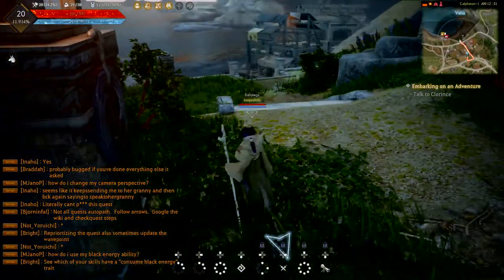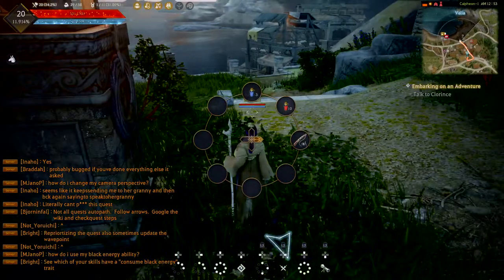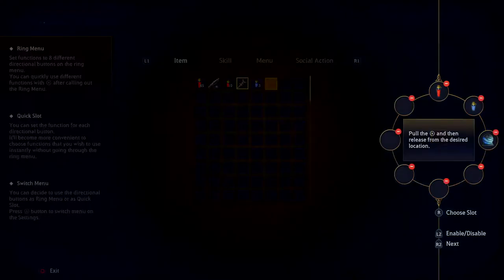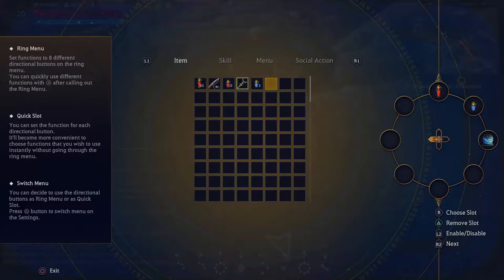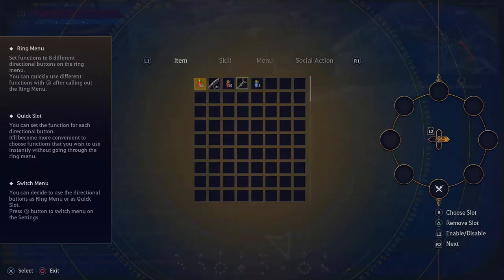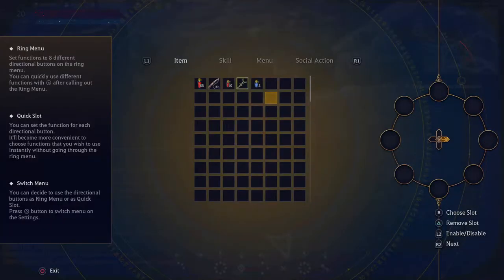We'll use the same slot — the right button on the d-pad. Press Start, go to Ring Settings. Press Triangle — that lets you pick and edit what's in the slot. You can press Triangle again to remove items one by one. Remove that, remove that. Now at the top of the screen you can see the categories: Items, Skills, Menu, Social Actions.